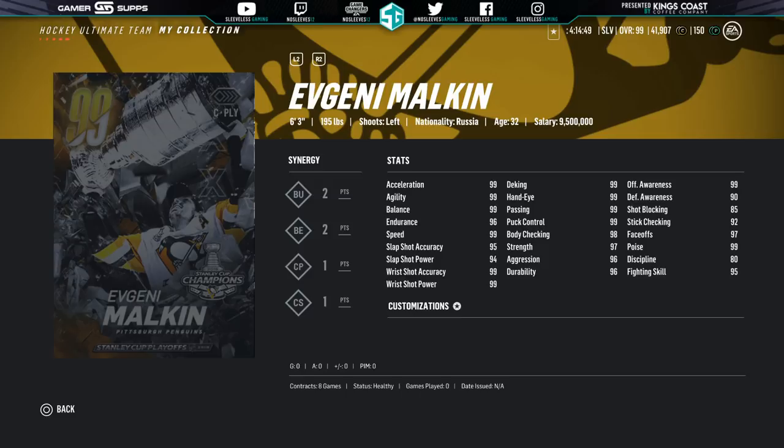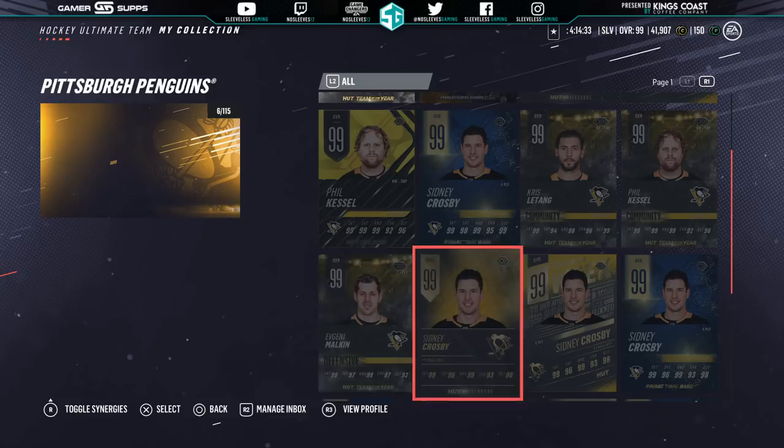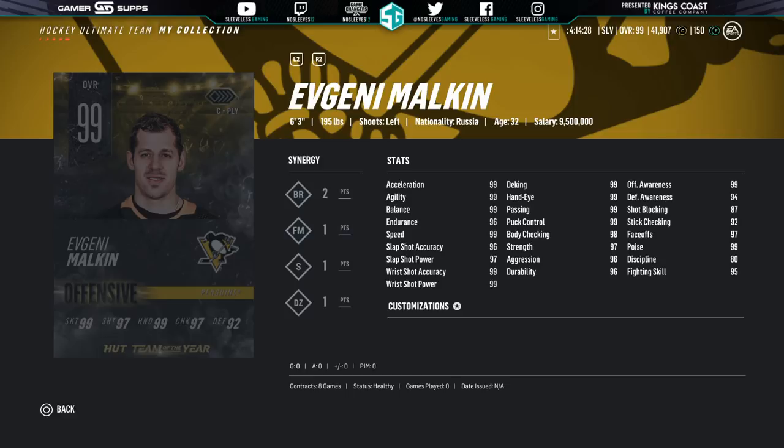He's Geno, he's pretty big — 6'3", 200 pounds roughly, 2 to BU, 2 to BE. 99 is pretty much across the board. His wrist shot accuracy is 99. Perfect winger, but if you do need that center, the team of the year cards have been kind of lacking in faceoffs, but now his team of the year card is also 97 in faceoffs, so either one is going to be good depending on the synergies you need.